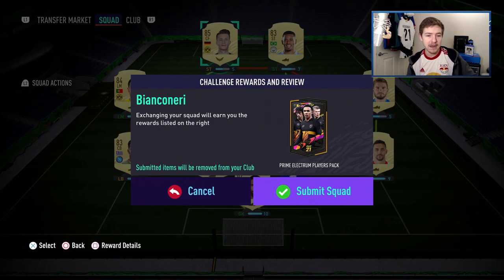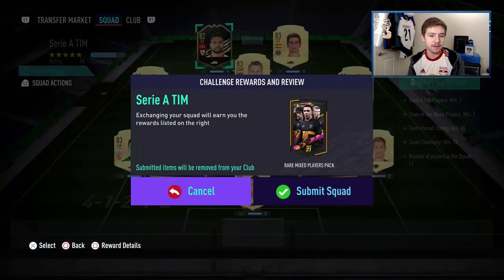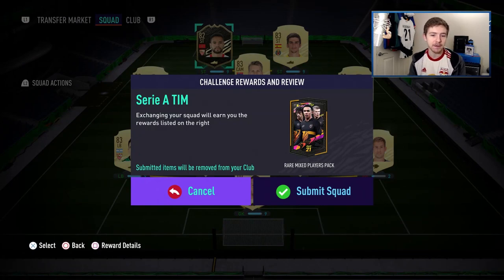For that one we get a Prime Electrum Players Pack. And then for the much more expensive SBC, we are submitting these players. We do have Handanovic and Dybala in there to keep the rating up. There's also a David Silva. For the rest of the squad we've mostly used 83s, and we've got an Informed requirement as well, which is not too expensive. So let's submit that.